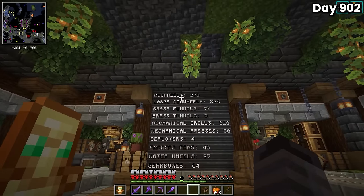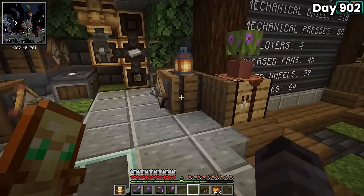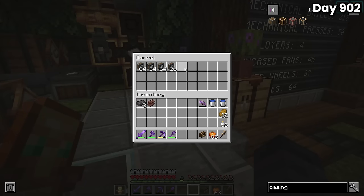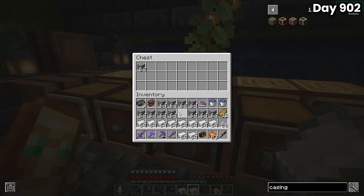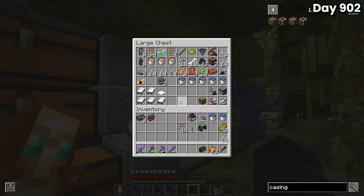My plan was to make a massive netherite mining machine, so I checked in the auto-crafting room to see how many mechanical drills I had. The chest had 218 drills in it, which was a good start but wasn't nearly enough. I grabbed a bunch of iron and andesite and loaded up the auto-mixing setup to make tons of andesite alloy. While the mixers were running, I checked my random chest to make sure I wasn't missing any drills somewhere.